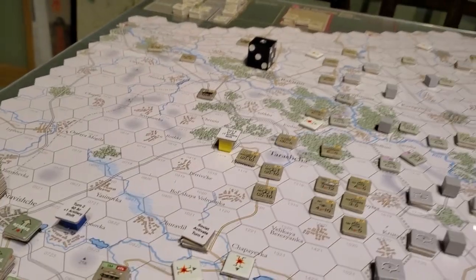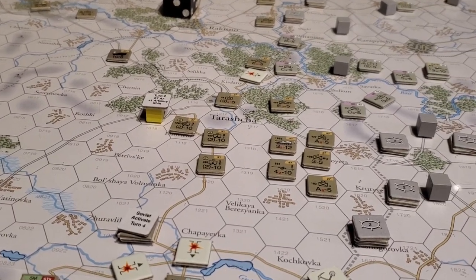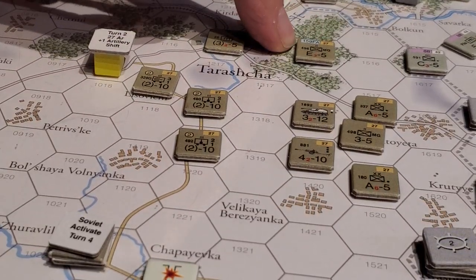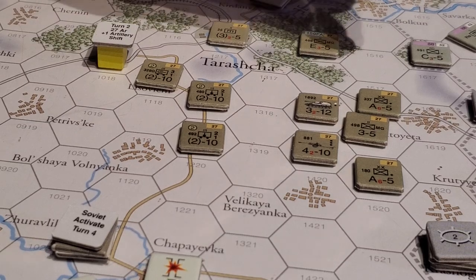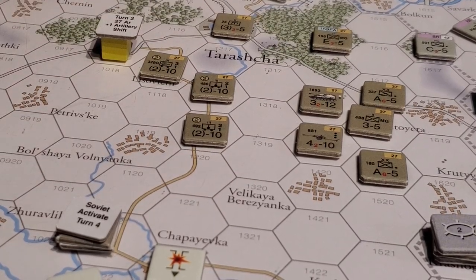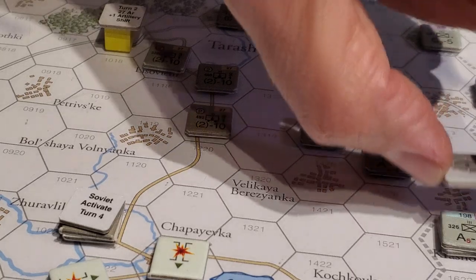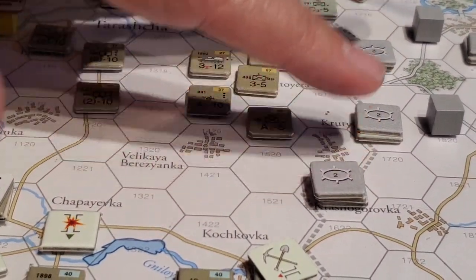Let me zoom in a bit — physically move the camera. A-class units. Here's an E-class unit and another E-class unit; at full strength, if I can read it from here, it's four. Each one of these guys is supposed to have a counter underneath it, but no need to place those until they get into combat and take a loss. We're facing C-class units all the way around until we get to this force here, which does not have to stay locked in place — but these guys do.